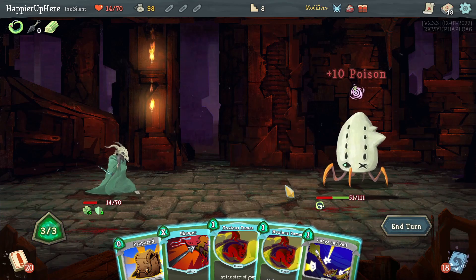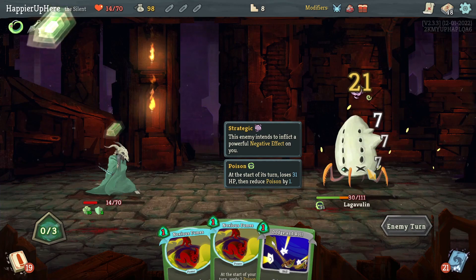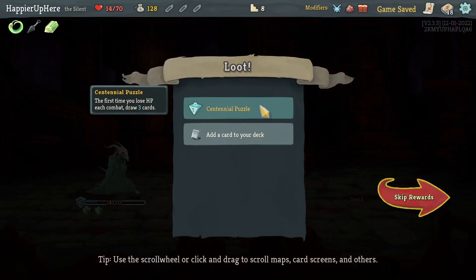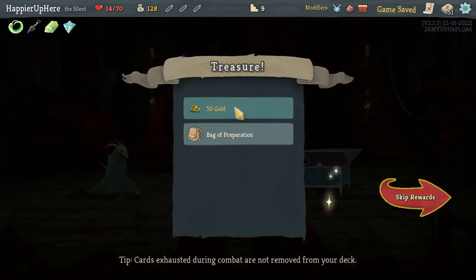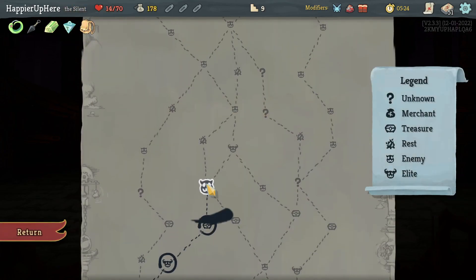This went much better. I can't get a Catalyst so I'll just do Skewer — that's enough to kill. Only at 14 HP but we got Centennial Puzzle — first time you lose HP each combat, draw three cards. Cloak and Dagger is great, let's take that. We also got Backward Potion at the service of our traditional cards — RNG is drastically different now.